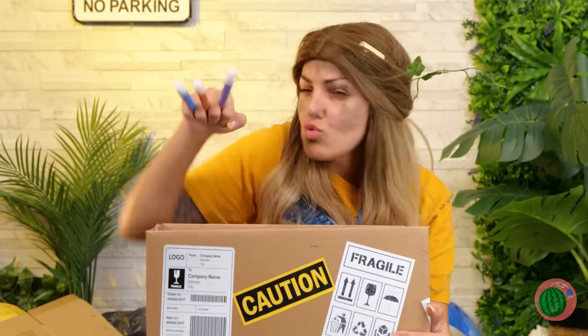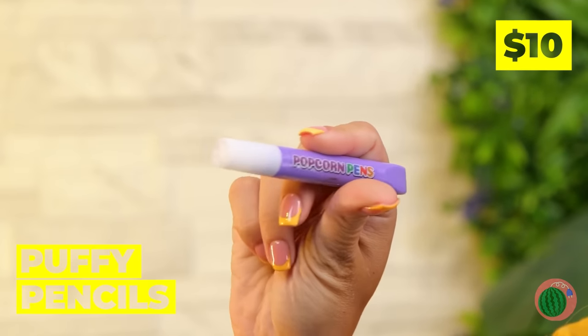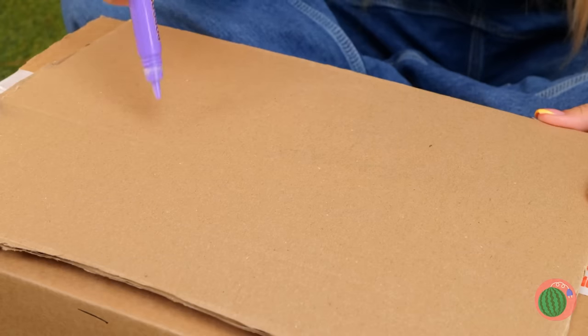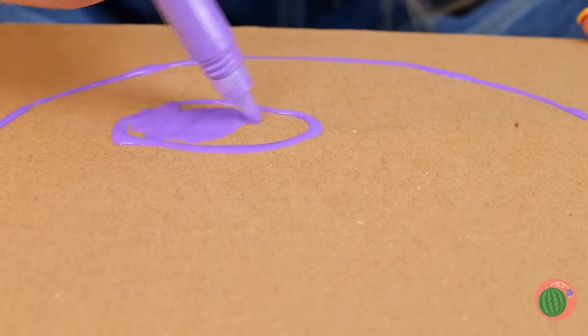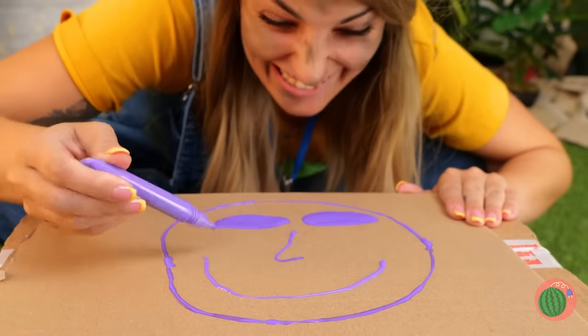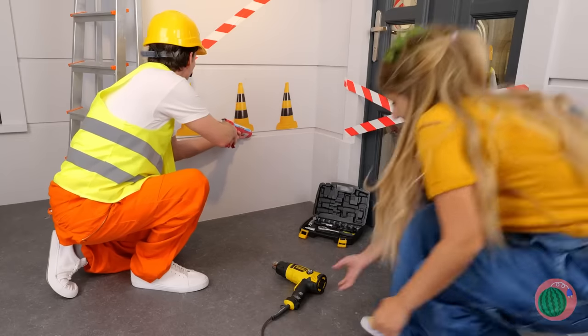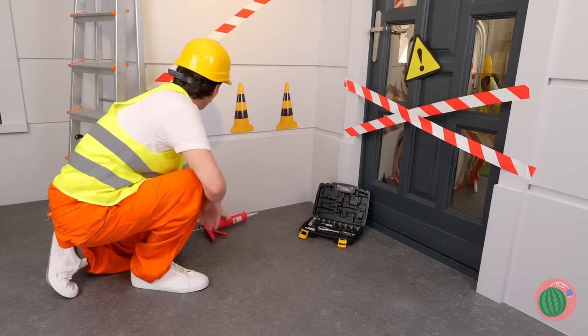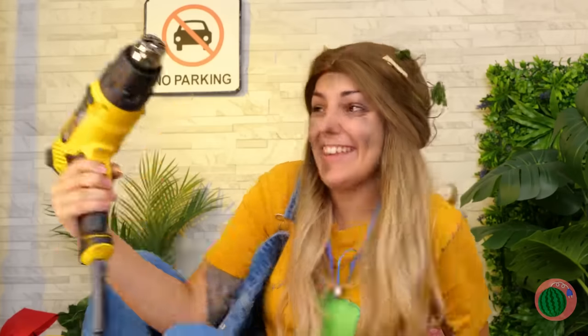What are those? Puffy pencils! Let's draw something, like a face. Now we need some hot air — we're gonna need something stronger. Excuse us. That's more like it. Now let's heat things up. Things are about to get bubbly.